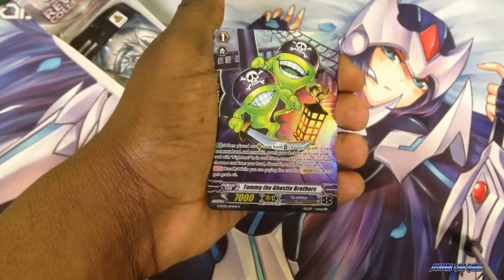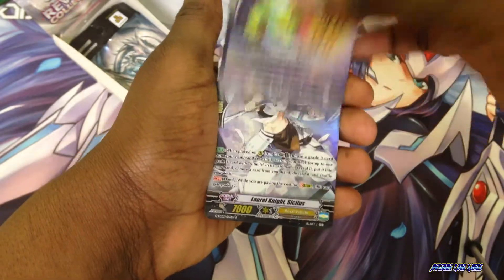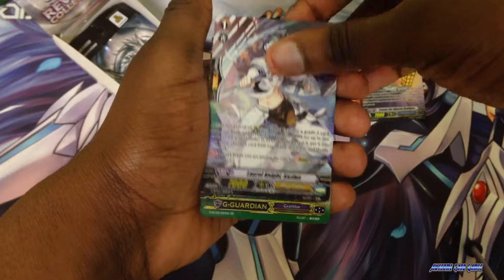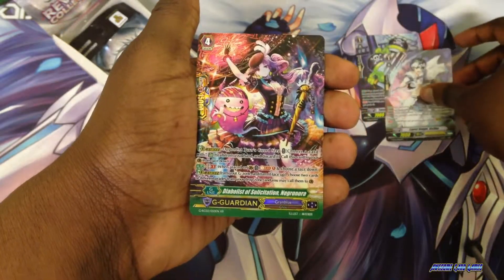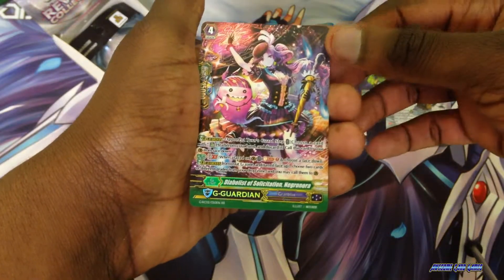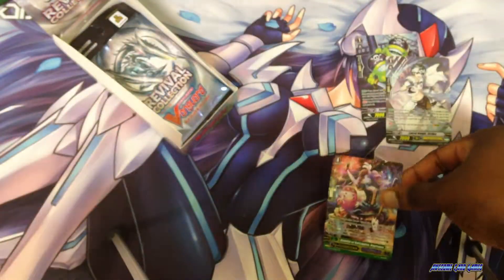First we have Tommy Ghosty Brothers. We have War Knight. And the G Guardian is Diabolus — she is a G Guardian for Grand Blue.